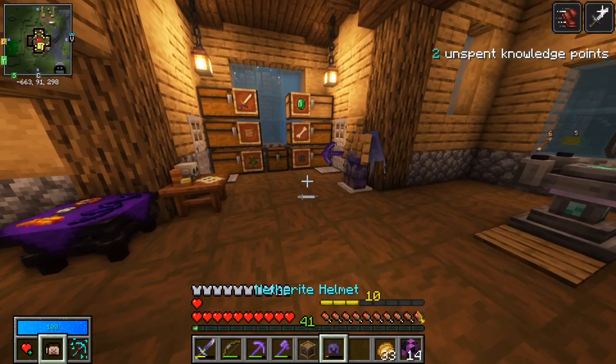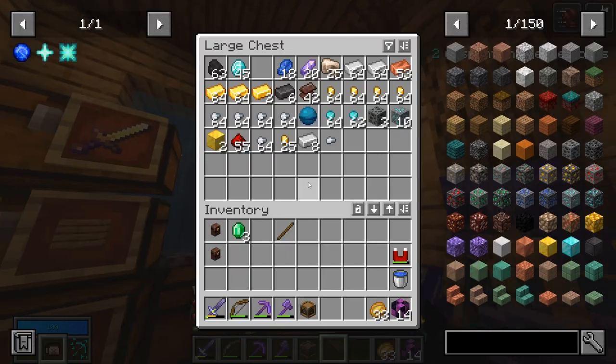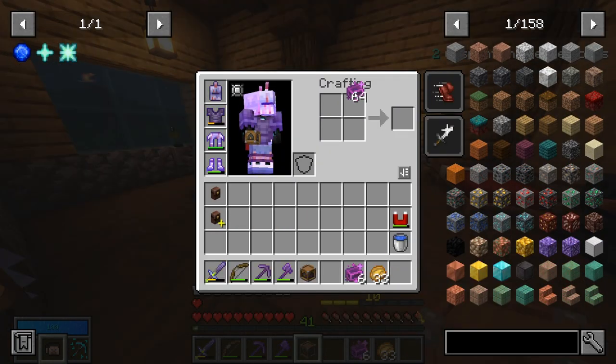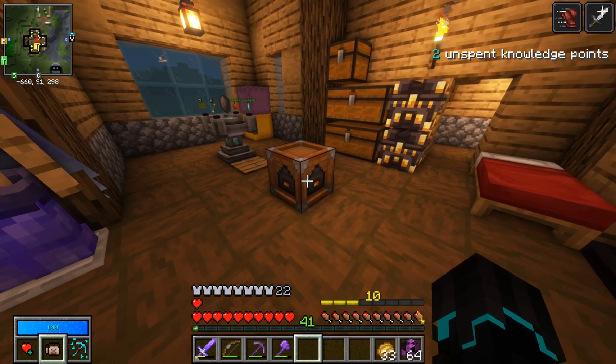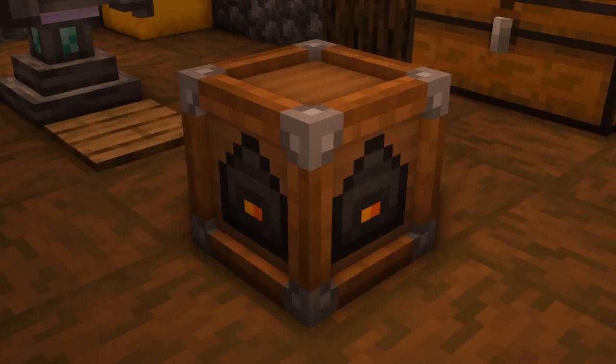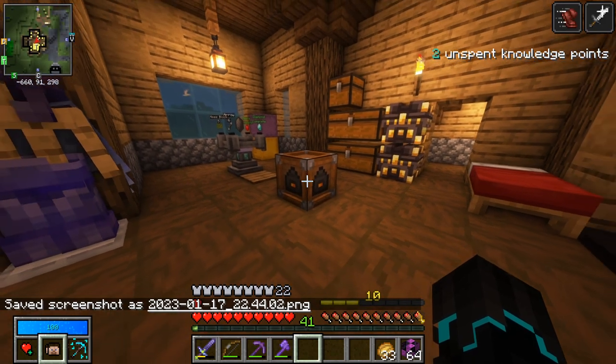Very nice, and the old one can go on the armor stand. Let's just get a little bit more obtainium blocks and now we can open the monolith crate. I remember now — it is not the first one I've gotten. Anyway, let's see what we get.